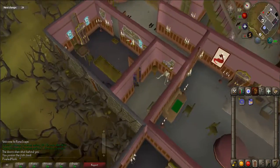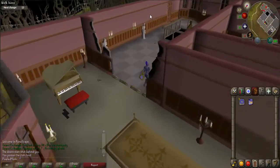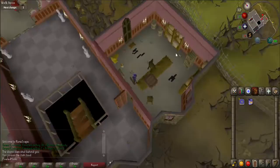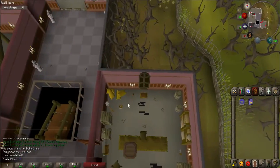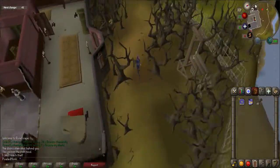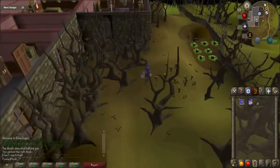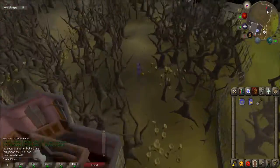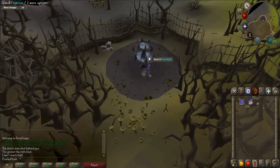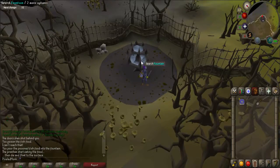Now you must exit the manor. However, you cannot use the front door, so you must walk to the most eastern room of the manor. Before you use the door to go outside, you can pick up the spade in this room if you don't already have one. Exit and walk all the way around the manor until you come across a fountain, just southwest of the building. Use your poisoned fish food on the fountain to kill the piranhas, then after a few seconds, search the fountain to find a pressure gauge.